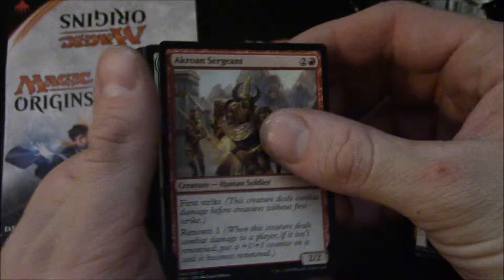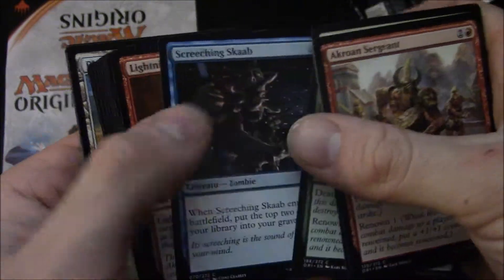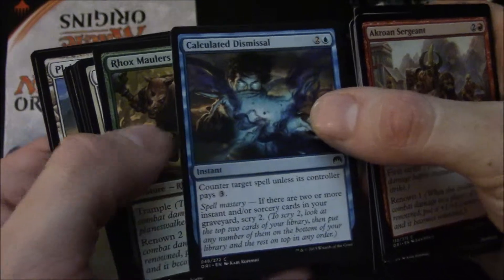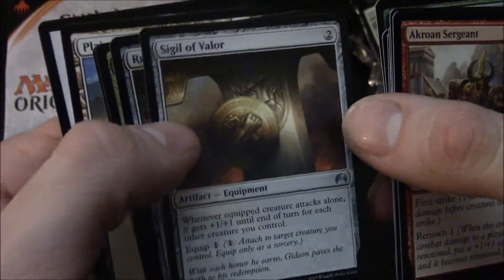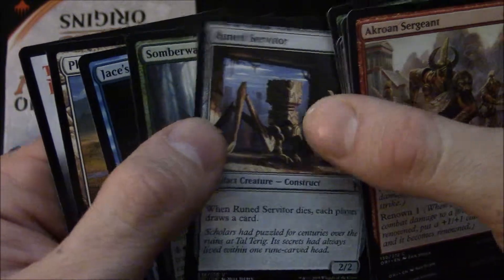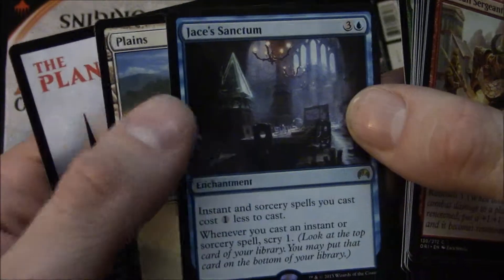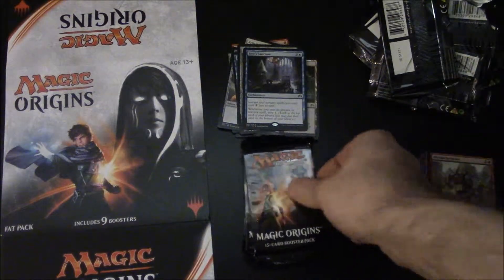It was actually funny — we had so many thopters just sitting around that we used thopters as the actual tokens. Frigo's Disciple, Screeching Skaab, Lightning Javelin, Shambling Ghoul, Calculated Dismissal — I like that card. Rocks, Heavy Infantry, Sigil of Valor — like that card. Rune Scarred Servant. Jace's Sanctum — hell yeah! I got to say hell yeah! That's a card I really wanted.